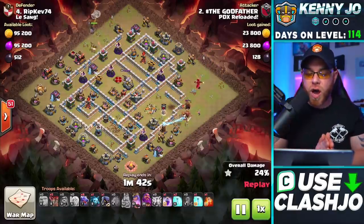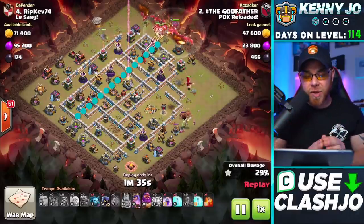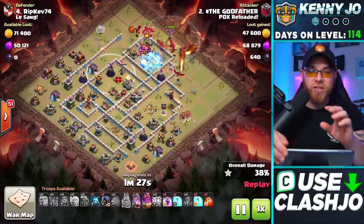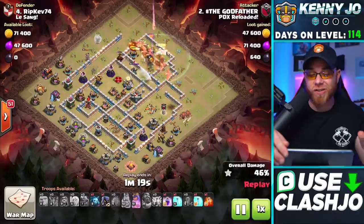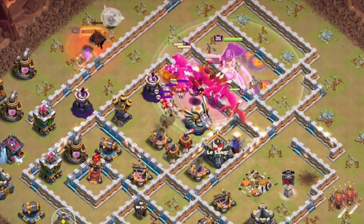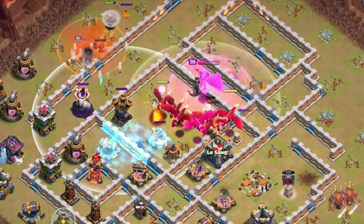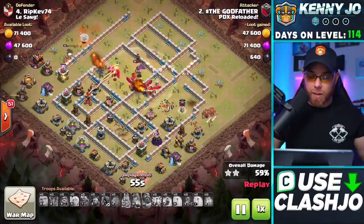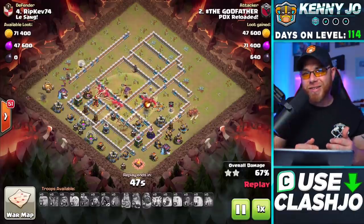On the opposite side of the base he's going to do a bit of a queen walk in the northern corner — the 12 o'clock. He drops a dragon to funnel out a few more buildings. Notice the path: a big straight line across the base going into a multi-target air defense, eagle artillery, Archer Queen, and wizard tower. The queen's job was to funnel — she's clearing exterior buildings for the dragons. The lava hound goes to target the queen all the way across the base, but at this point it doesn't matter. Dragons go into a rage spell, Grand Warden's ability is used taking down the eagle artillery, and the queen eliminates the lava hound while a freeze spell is dropped on the air defense to give the dragons time to eliminate it.